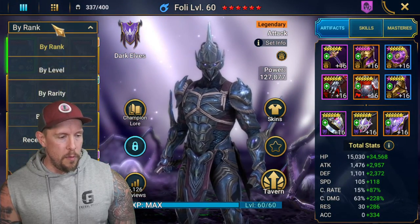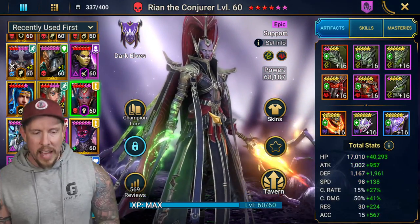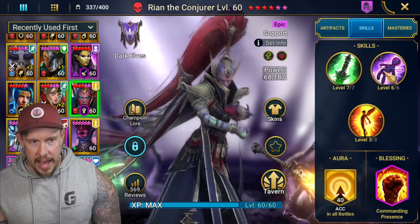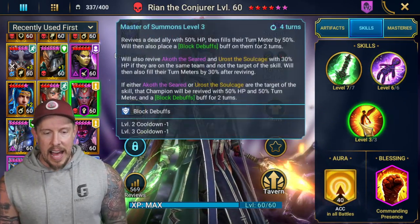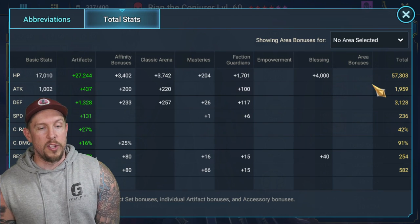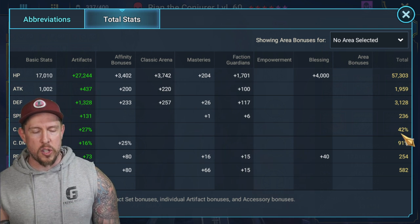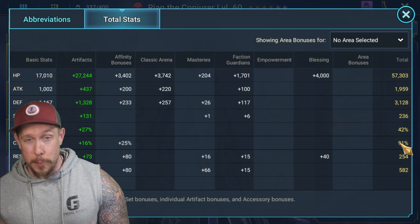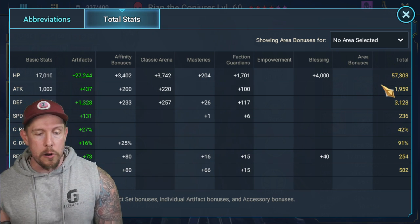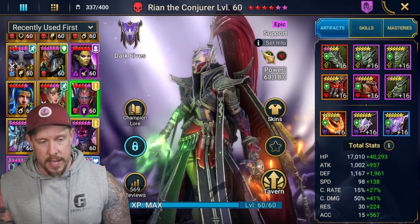Let me show you the build I have on her. We have her in an arena build that you can also use basically anywhere. We want a lot of accuracy for the A2, and we need her to stay alive since she's a reviver. So we're totally bypassing damage — no Crit Rate, no Crit Damage. Accuracy, Speed, and Survivability are our stat priorities: HP, Defense, Speed, and Accuracy. Some Resist is nice as well so she's not CC'd.